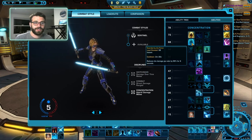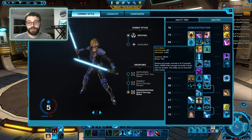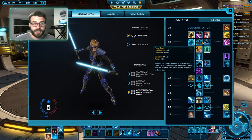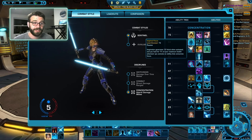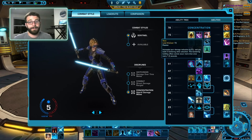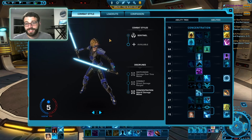The next set is kind of dealer's choice. Guarded by Force is what I run for the extra DCD — I like it more. Blade Blitz is great for mobility, and Force Stasis is great for having a CC in PvP. Finally, I take Inspired Focus. It gives you a little bit of passive healing to help out your healers and a little extra survivability. You can take Stoic — the extra Zen is nice, but I personally just take Inspired Focus.